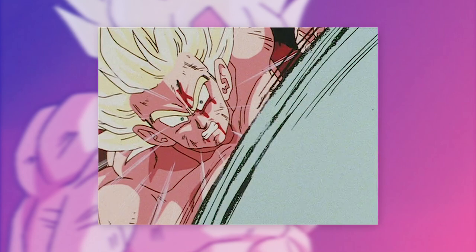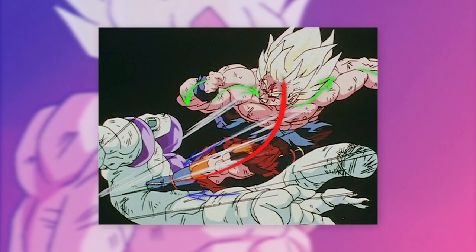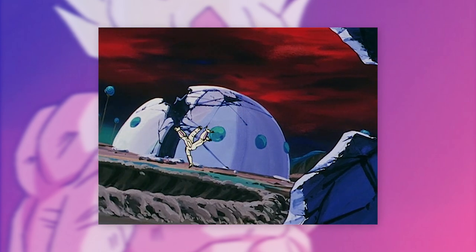Freezer flies back with all the rubble following suit, and a series of forceful gestures combined with the framing — all the dust clouds and rocks — makes it incredibly impactful. With a punch launched at Goku, we're treated to that chalky brush again with some really bold speed lines before Goku dodges and launches into a devastating kick. I love the flow to the gesture here as well as how both characters are drawn.